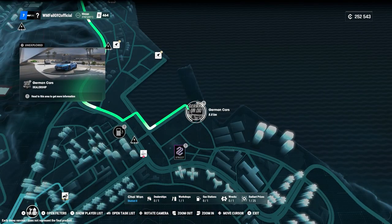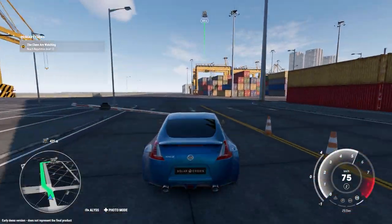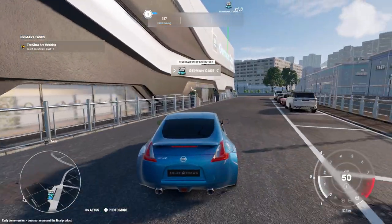We have the German cars here — I think I should go to the German car dealership. Let's go there. We have to go through the port and they're not going to let me in again. Why is the German dealership in a port? Well, there we are — arriving with style.